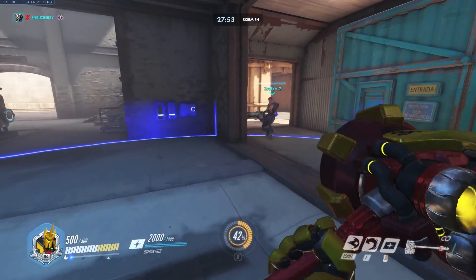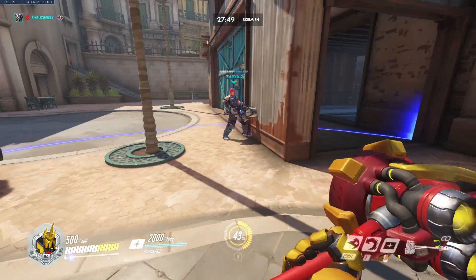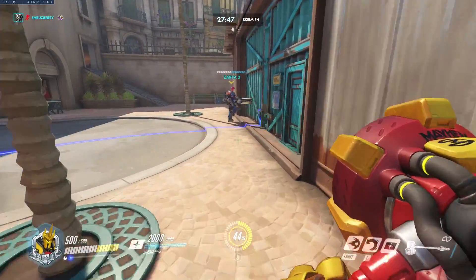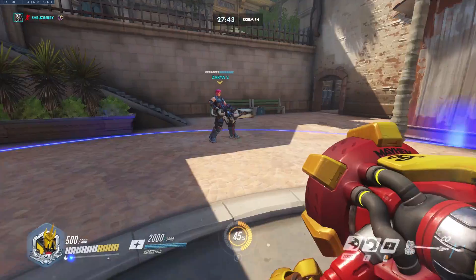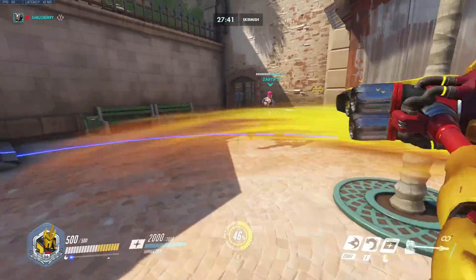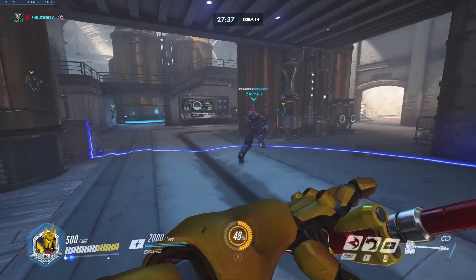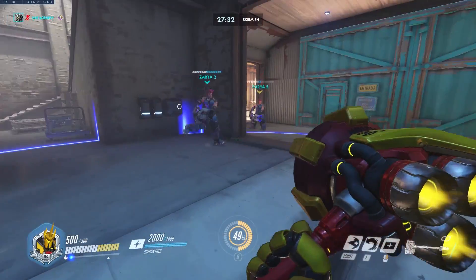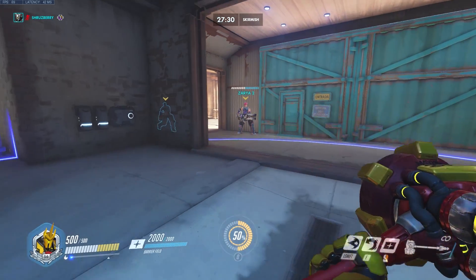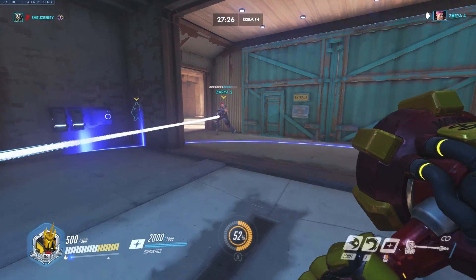How's it going everyone? Today I have a new tutorial dealing with auras and area of effect abilities that you can add to the new workshop system in Overwatch. With this particular example, I'll walk you through giving your players a speed boost and healing effect when they're inside your aura that follows you around, and when they're outside it slows them down and starts to damage them over time.